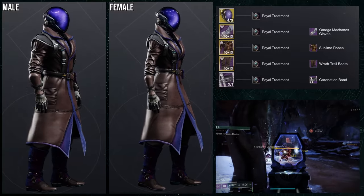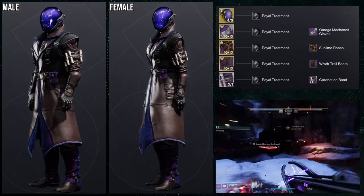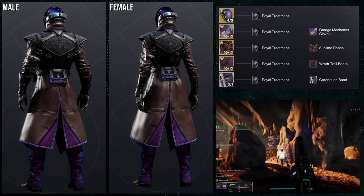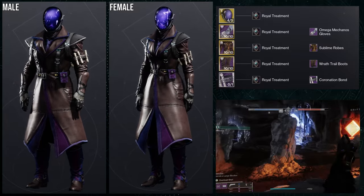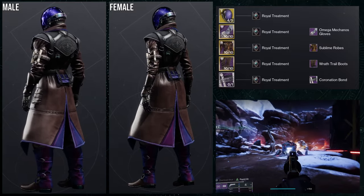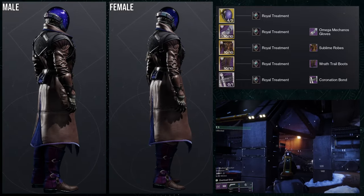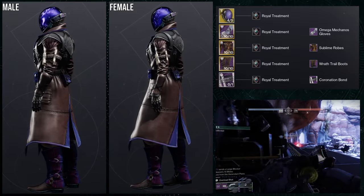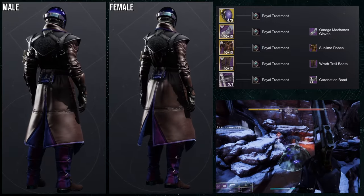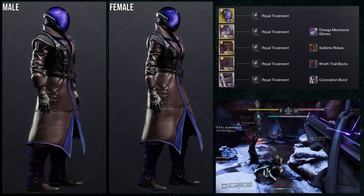Last but not least we have the Omega Mechanos gloves for Warlocks. Honestly, it's a rough glove — it's just too boring for a Vex theme, just regular gloves. For this set: Astrocyte Verse for the helmet, Omega Mechanos for the arms, Sublime Robes for the chest, Wrath Trail boots, Coronation bond, and Royal Treatment shader. This will seem a little familiar because I essentially took the Sublime Robes set and just switched the arms out — the Sublime video will be coming out tomorrow.